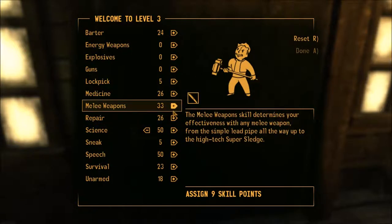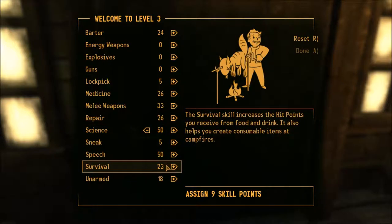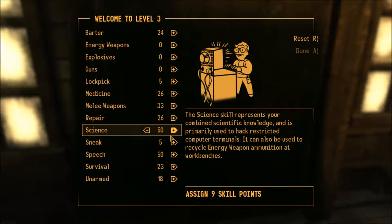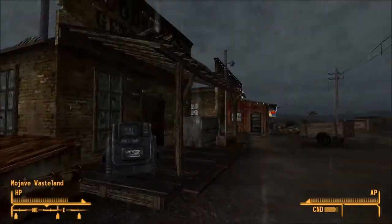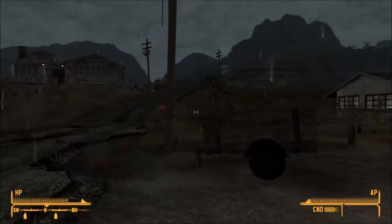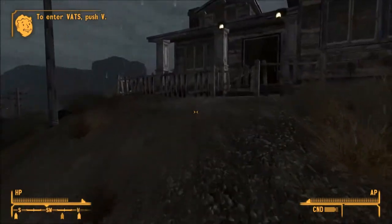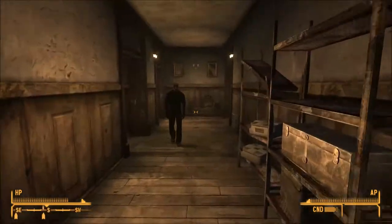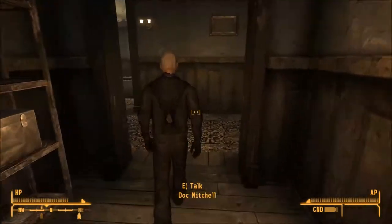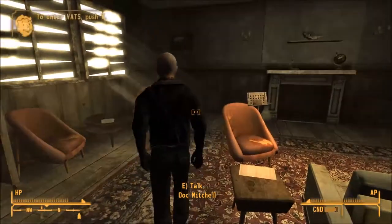Let's get my science up to 50. I also took two traits. I've got the Wild Wasteland trait, and also another one that gives me a plus five to all non-attacking skills and minus five to all weapon combat-related skills.